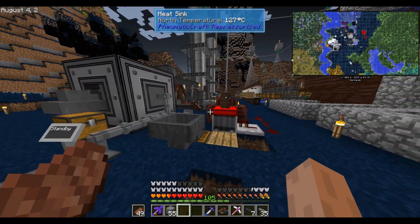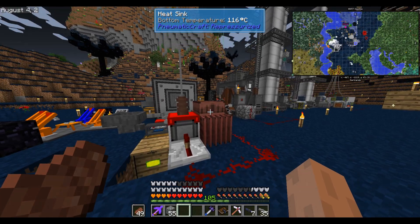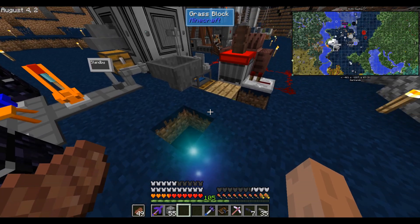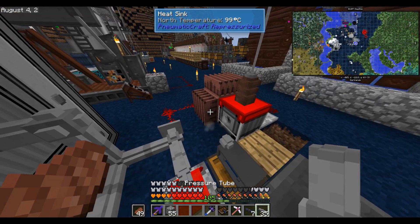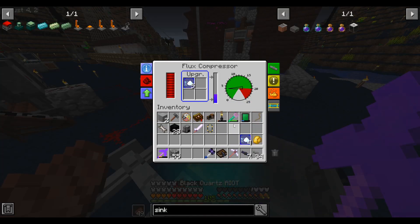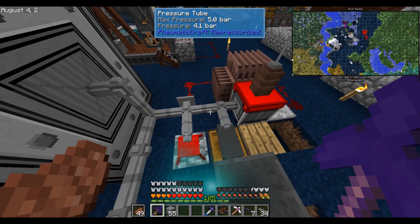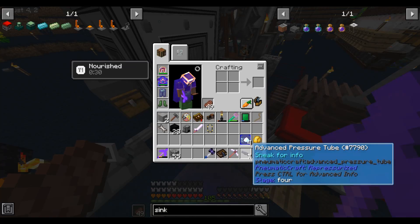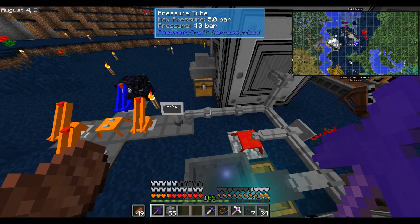Something or someone is taking damage — maybe a mob spawned underground or something. Anyway, I won't worry about it. Now that our air is once again vented, it won't explode or anything. Next thing I want to do is upgrade all these pressure pipes to the advanced version, and I can just do that off-camera, breaking and replacing all the pipes.